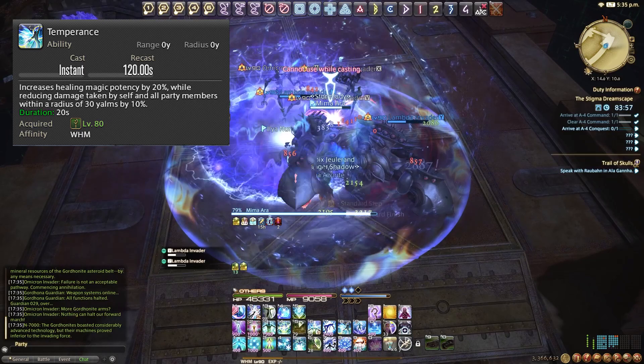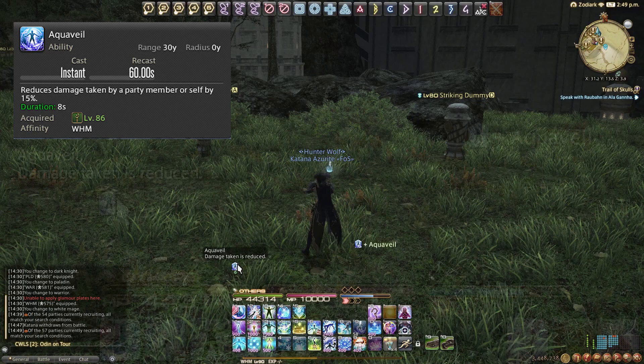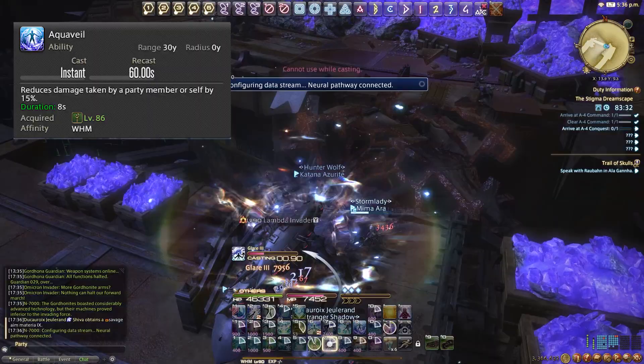Aquaveil is on a 60-second cooldown, lasts 8 seconds, and is unlocked at level 86. It reduces the target's damage taken by 15%, functioning like a tank cooldown — but you can put it on anyone. I typically put this on the tank when they start a dungeon pull, and also use it on tank busters or filler damage in raids. It's on an incredibly short cooldown, so make sure we get full usage out of it.